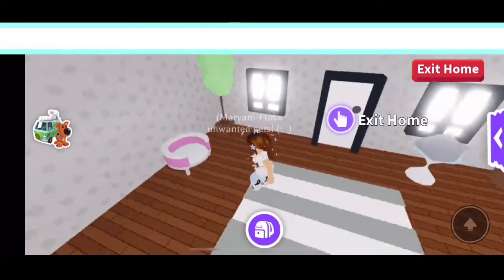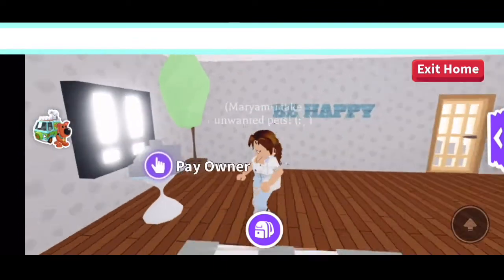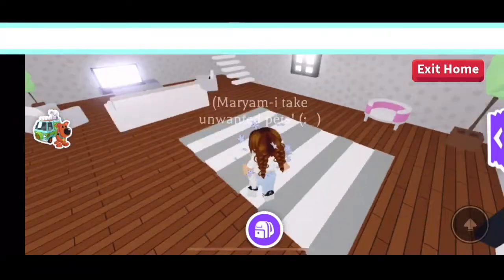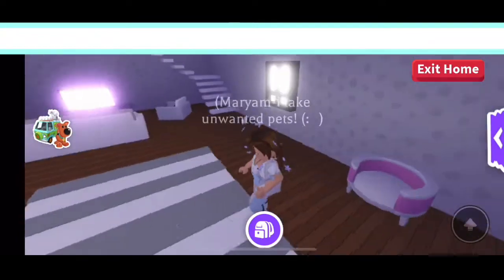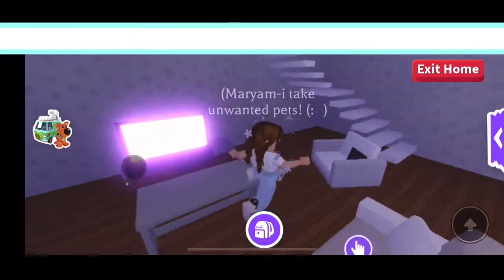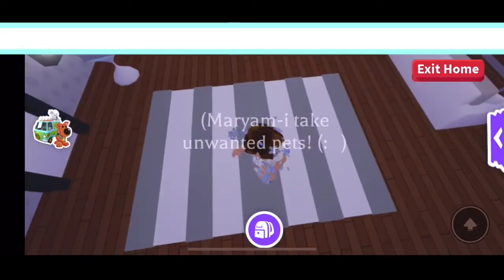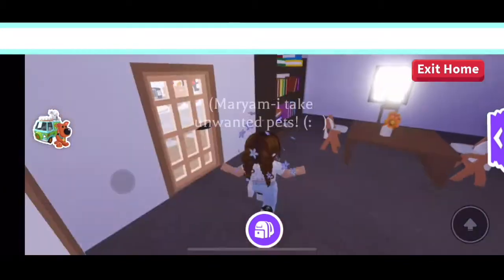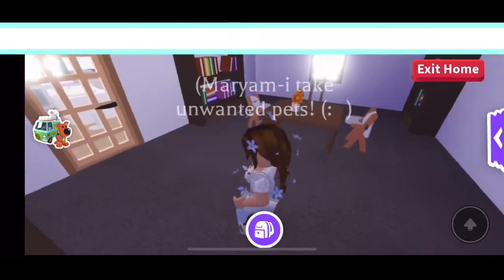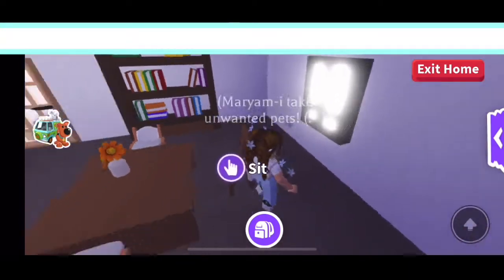Inside the bigger house, there's a 'be happy' motivational sign, and a little cash register in case anyone wants to pay me. There's a bed for my pets, and the living room has a couch, two small chairs, a coffee table, a small TV, and a big rug. There's also a dining area decorated with books to make it look cozy, with two stools for the kids and a chair for me.